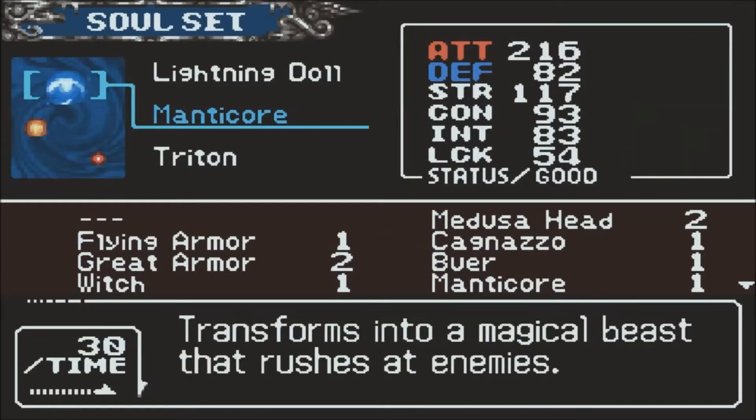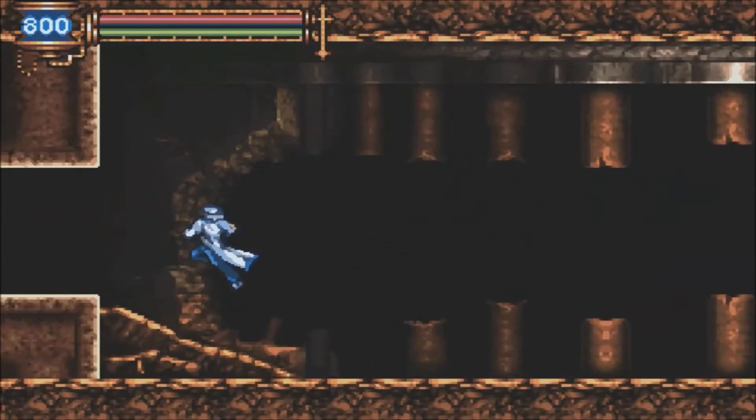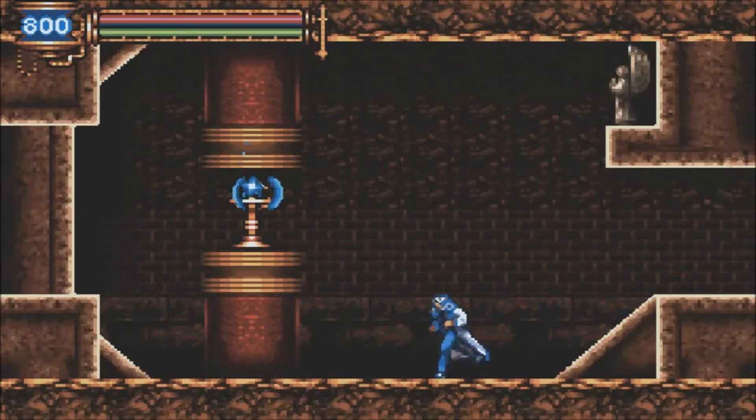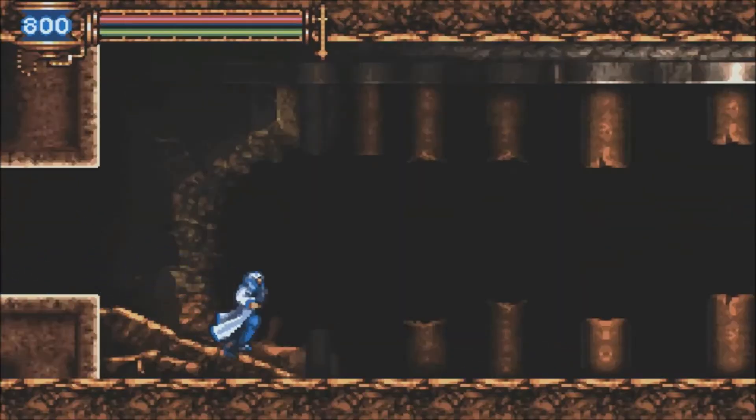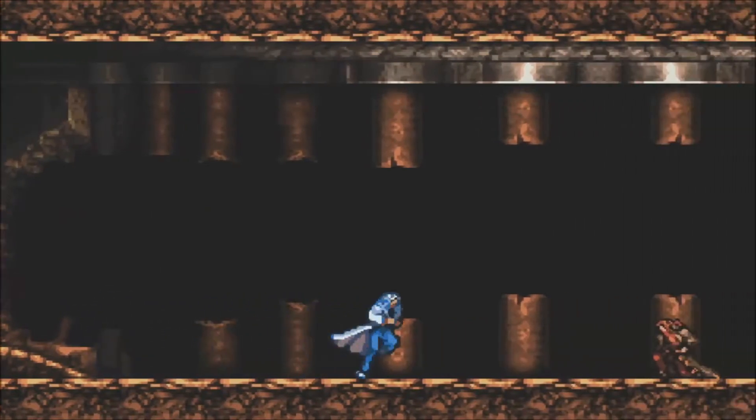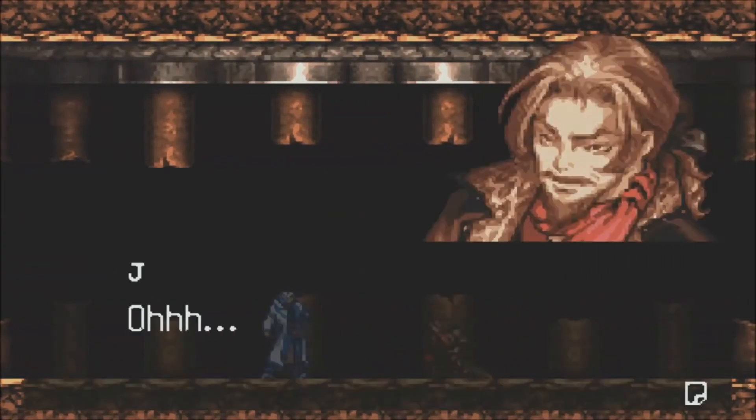So with that out of the way, I'm going to equip Manticore because I really like this soul and I want to use it more. Obviously the main purpose of it was just to get through the waterfall area, but I will use it more to murder my enemies.